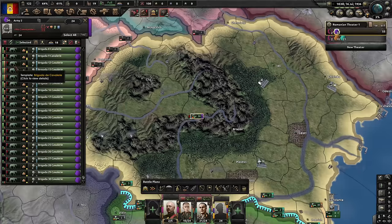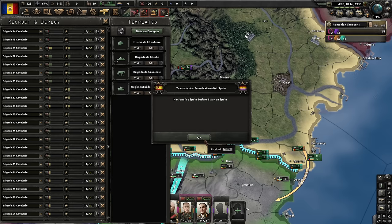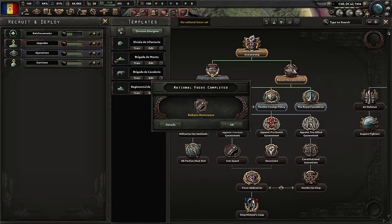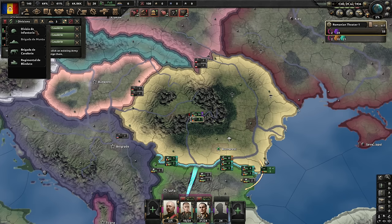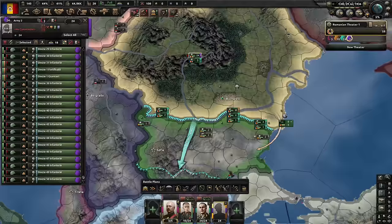Let's do three more — we want two full armies and the invasion force. Spanish civil war starting. We do not have enough manpower to start our next focus yet, but we have 10 days of leeway. So we're going to switch these guys into infantry, add them to armies, and wait for manpower to reach the field. As soon as I have 400,000 manpower in the field — which should happen relatively soon — we'll be able to do our next focus.